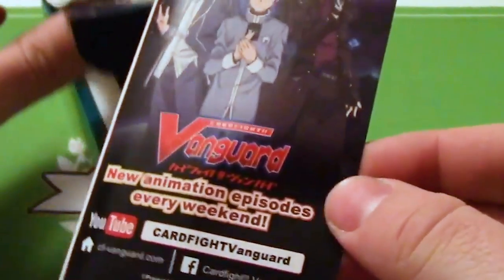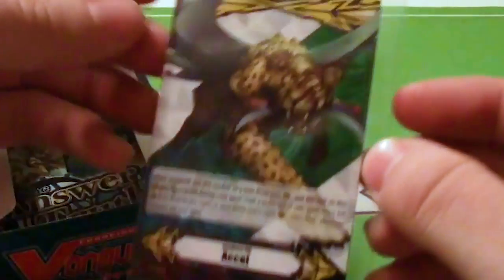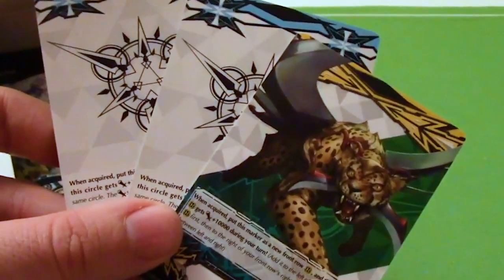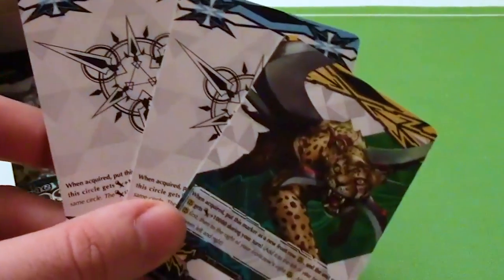Let's see — anime episodes... anime sucks and it's for nerds. Thanks Matt. Ooh, it's Cell Marker and it's Leopold. Hooray, very fitting. I like that they don't give you a Protect gift because there are no clans in this set that are Protect clans.